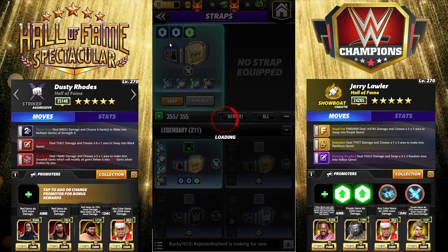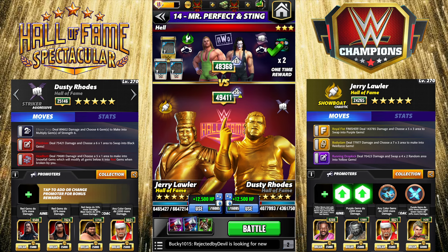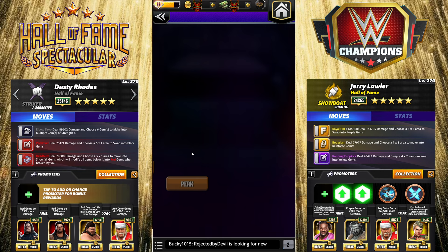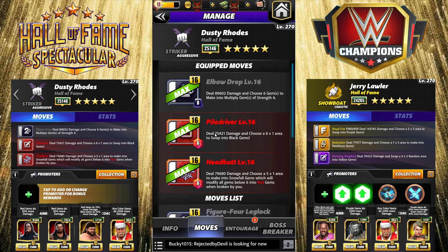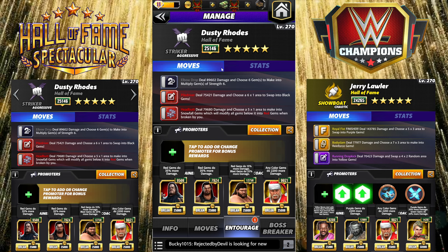Dusty's ready to go. We'll get them swapped out in their spots and you guys can see Dusty on turn one. We're running both reds. We have the gear on this next time. Headbutt — deal 79k damage, choose a 5x1 area to make into Snowfall gems; everything beneath it turns red. Piledriver — 75k damage, choose a 6x1 area to swap into black gems; that recycles it back. If for some reason we get a turn two, we put the six multiplied gems underneath and get a bigger boom. Entourage is all red gem damage, and then Hogan, which is all gems.